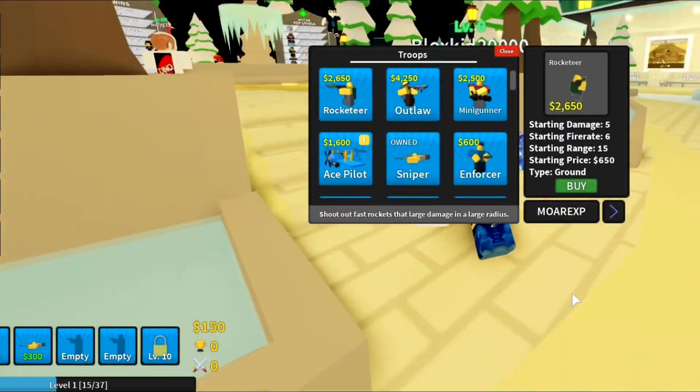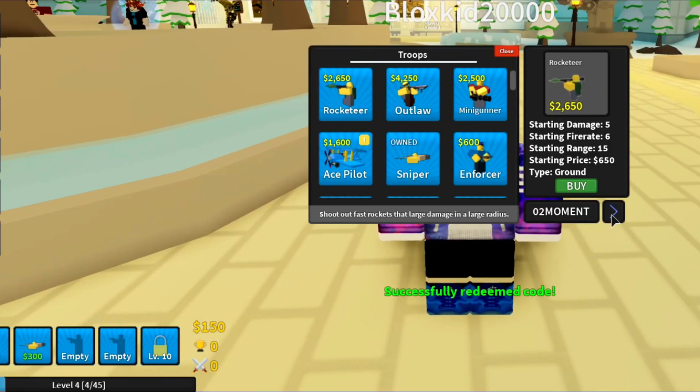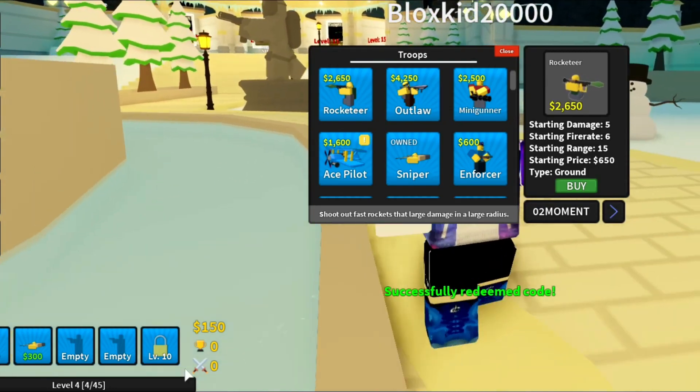The next code is 'o2moment'. Go ahead and click enter — we got some more XP and went up like three levels, so that's pretty good.